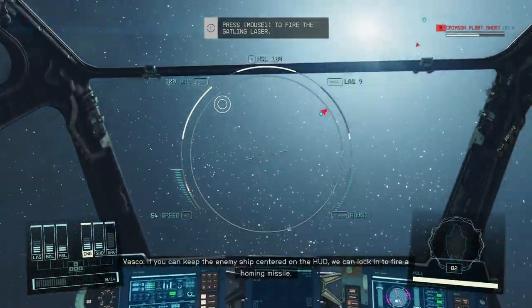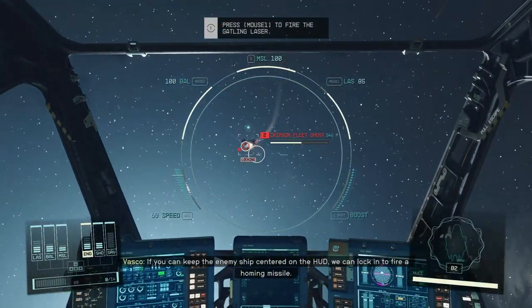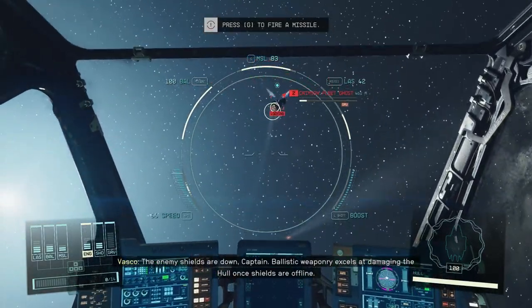If you can keep the enemy ship centered on the HUD, we can lock in to fire a hulling missile. The enemy shields are down, Captain. Ballistic weaponry excels at damaging the hull once shields are offline.